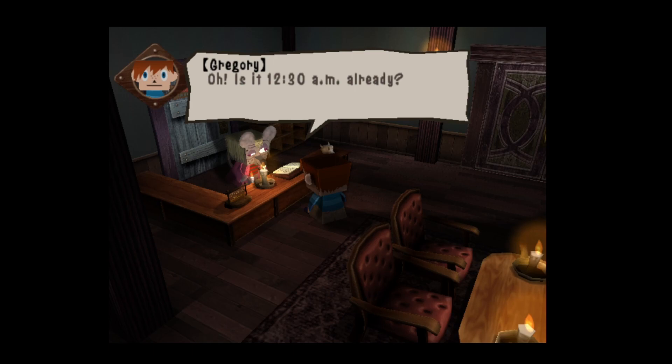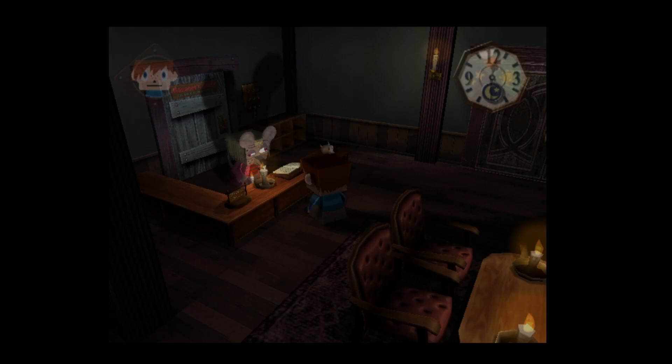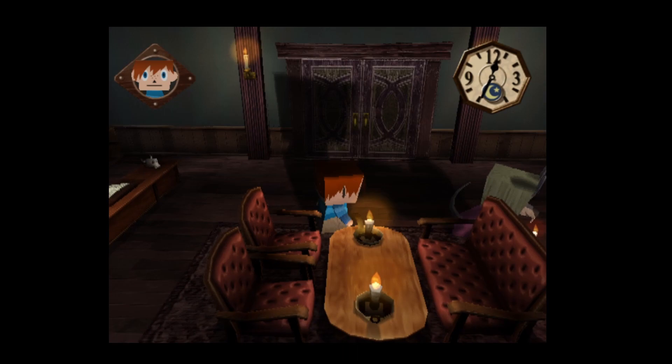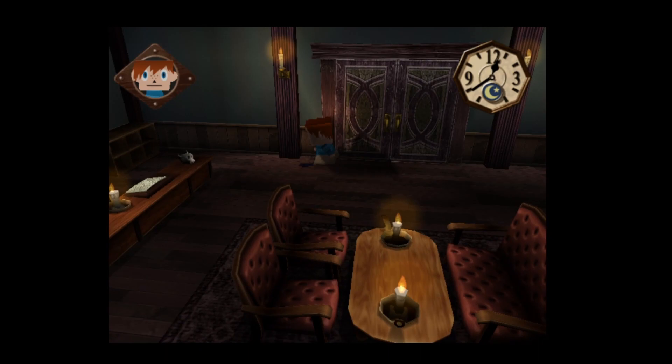Gregory says 'Well then, I guess it's about time I made the rounds of the hotel.' Hopefully this guy is going to leave the room so I can grab the key — unless he's got the key on his person. That's my theory anyway. Let's wait for him to go. Let's see if we can find that key in the desk or something.